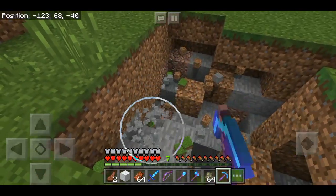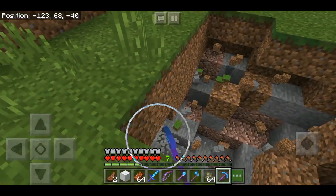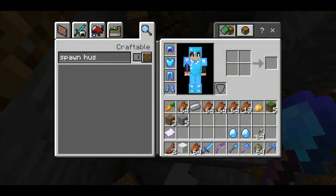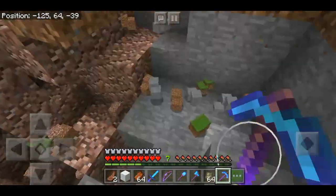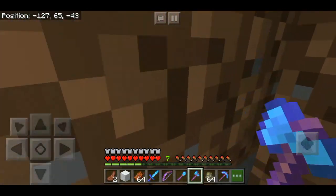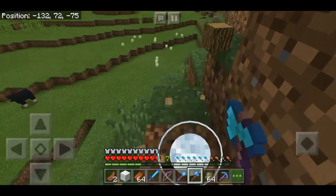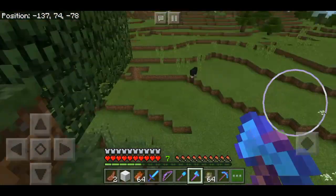The god pickaxe — one hit as well, just like in creative. That's how good the god pickaxe is. For grass you still need a shovel. Let's go down — I didn't take damage because of the armor. Let's test the axe — let's go to where there's a tree and chop it. One shot on the tree — amazing! There's a ship over there.